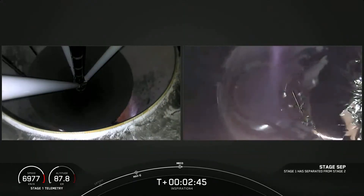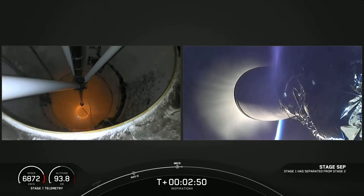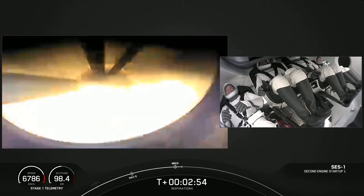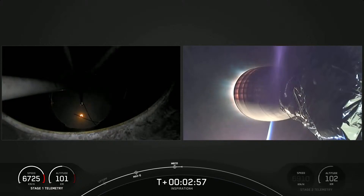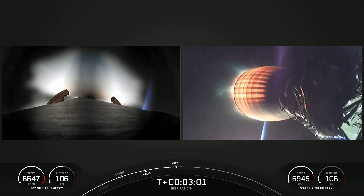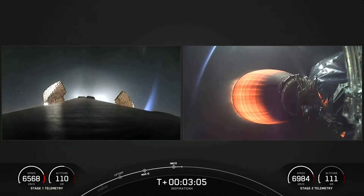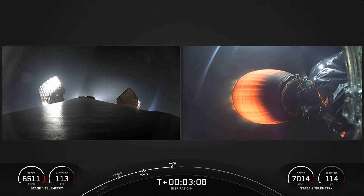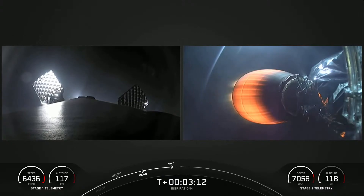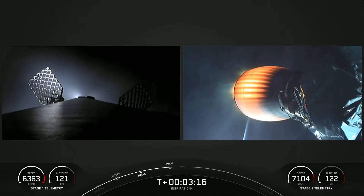Stage separation complete. You can see on the right-hand side that the second stage has ignited — that's the Merlin Vacuum engine. The crew certainly felt another kick in the Gs there as it ignited. Officially, the Inspiration 4 crew are now on their way to space.